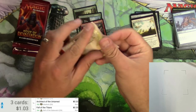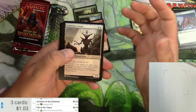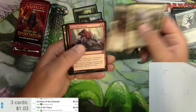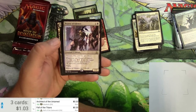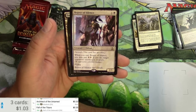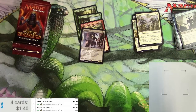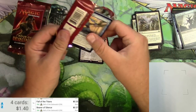Another Oath pack. Cultivator drone, seer's lantern, allied reinforcements, reaver drone, press into service, and bearer of silence — a 2/1 for two with devoid. When you cast bearer of silence, you may pay one colorless; if you do, target opponent sacrifices a creature. It's got flying and it can't block. Some possibilities, apparently not though — 37 cents. Four in a row in the 30-cent level.